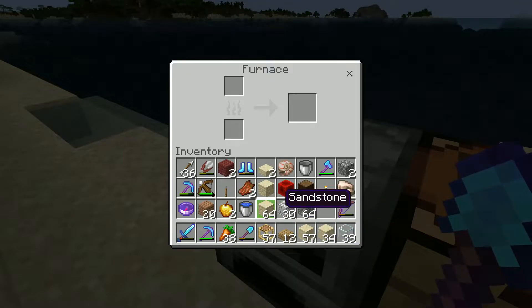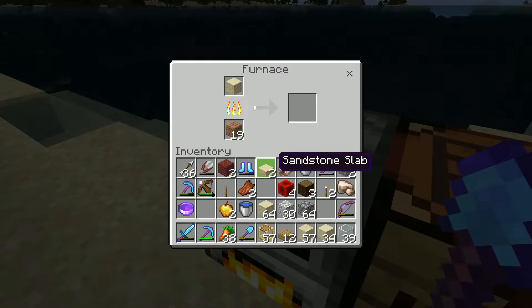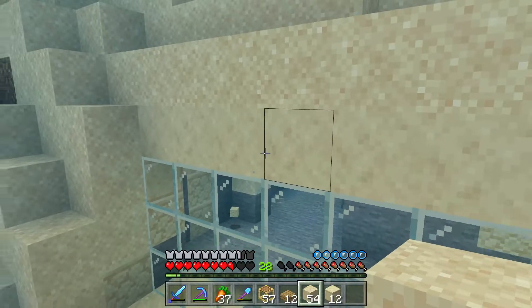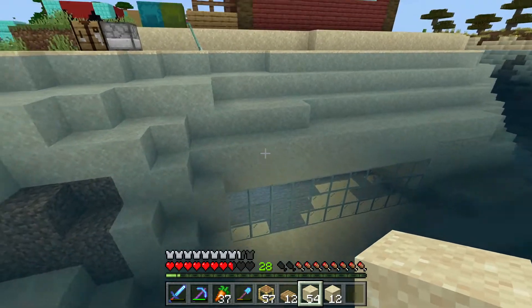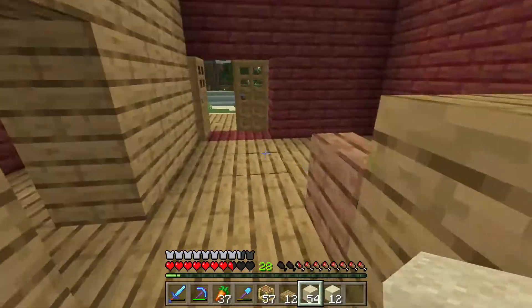Now that the glass is done, I can work on digging out the basement inside. I've got a bunch of sand left over that I can turn into sandstone. I wonder — can you cook sandstone? This might be how you get smooth sandstone, by cooking regular sandstone. Let's see — yes! That's how you get the smooth sandstone. You can cook pretty much any sandstone and turn it into smooth sandstone! That looks better, it blends in better with the sand.